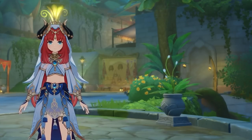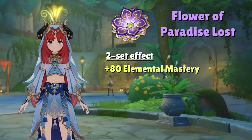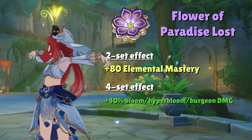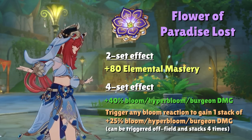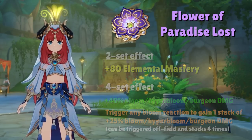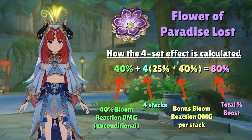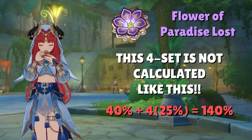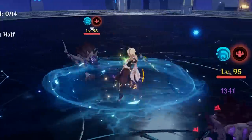Before we play with the numbers, we have to look at the numbers we're given. Flower of Paradise Lost's 2-set effect increases Elemental Mastery by 80, while the 4-set effect has two different parts. The first part is an unconditional 40% increase to Bloom, Hyper Bloom, and Burgeon damage, while the second part is another 25% Bloom reaction damage increase if you trigger a Bloom, Hyper Bloom, or Burgeon reaction. This 25% is not a full 25% increase, but rather an additional 25% of the initial 40%, which totals to 80% increased Bloom reaction damage at the maximum 4 stacks. These stacks can be triggered off-field, and each stack has an independent 10-second duration. From this info, there are two takeaways and two questions you need to ask yourself.